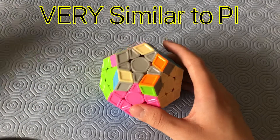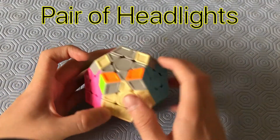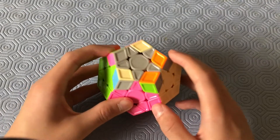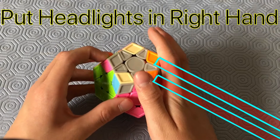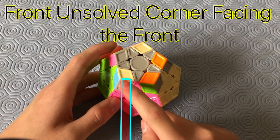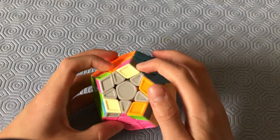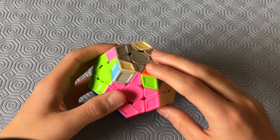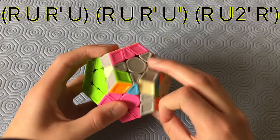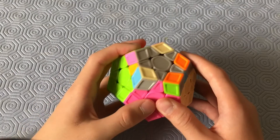This case looks super similar to the Pi case on 3x3 — it has headlights and two corners facing the opposite direction. Put the pair of headlights in your right hand facing right, make sure the front unsolved corner of the two opposite corners is facing the front, the other facing the back right. Then do: R, U, R', U, R', U', R, U', R', U', R, U', R'.